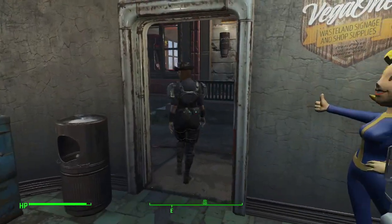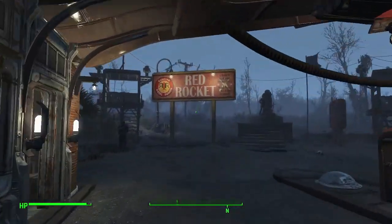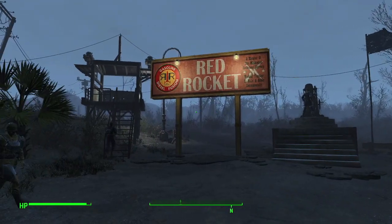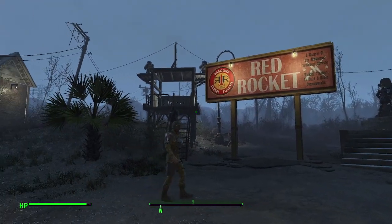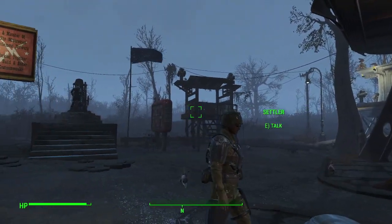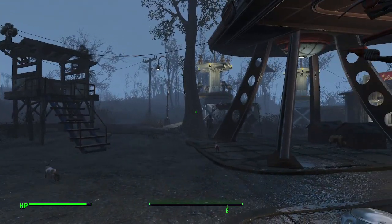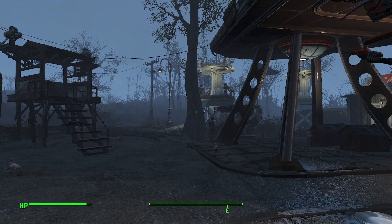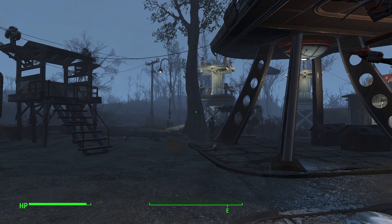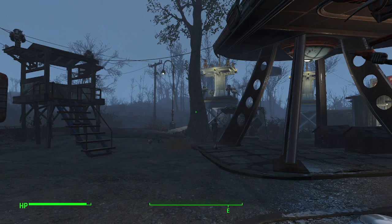So yeah, that's the entirety of the Red Rocket truck stop settlement build. I'm pleased with the fact that I managed to squeeze enough housing and occupation for twelve people in this small little tiny settlement. I actually got it done shortly before I defeated the Institute, but I wanted to get those videos uploaded first. Next videos I'll be uploading are some travel videos, but I'll try to be uploading some more Fallout videos over the next week or two. But until then, this is DJ Bonebreaker signing off.